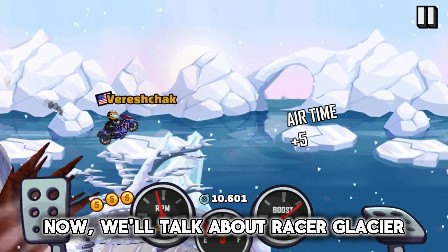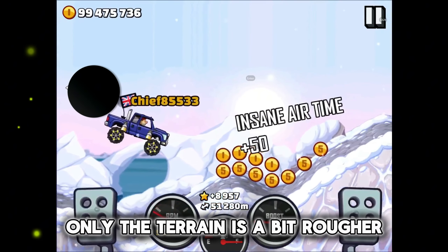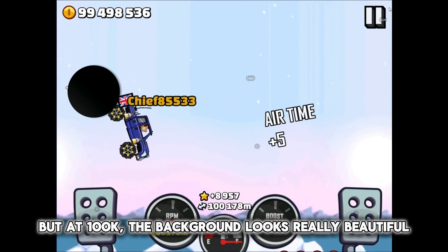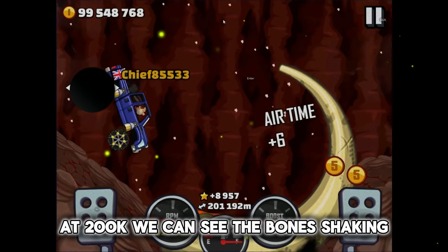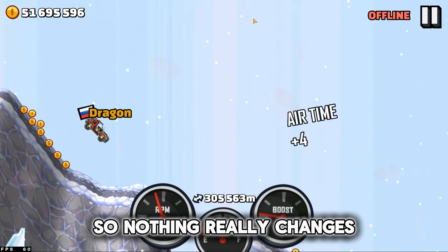But if we're going to get to those distances, we are probably going to die at one of those hills due to the long distance glitches and lack of fuel. Now, let's talk about Racer Glacier. At 50k, the map looks very normal — only the terrain is a bit rougher. But at 100k, the background looks really beautiful. At 200k, we can see the bones shaking, and at 300k meters, only the hills are slightly larger, so nothing really changes.